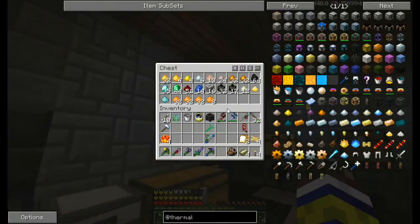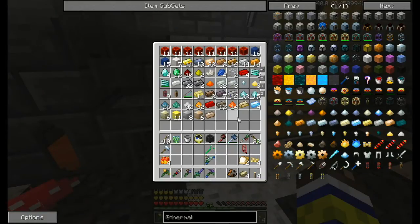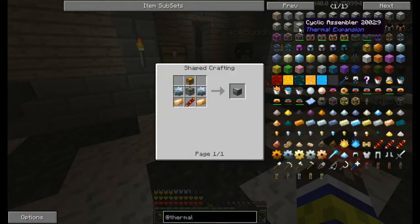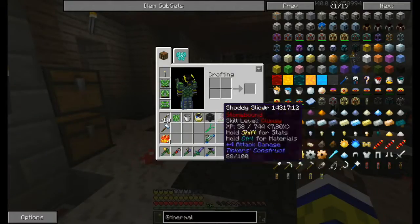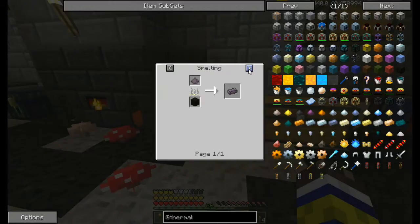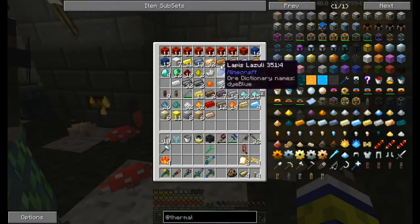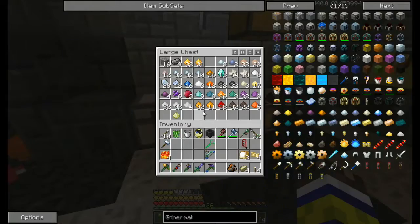It looks like we need to make some new machine frames. Let's get started - do you want to craft the igneous extruder and make a couple extra machine frames? We're also going to need a cyclic assembler. So the igneous extruder needs some hepatisone - make three machine frames. That's hepatisone ingots, steel, and a motor. We have seven hepatisone I think.